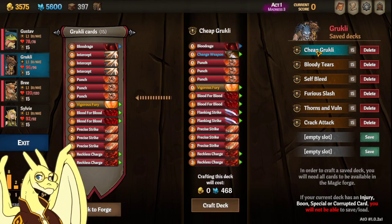First one I have is Cheap Grookly, which you should be able to make on Madness 16 if my stuff is correct, and it's just a 468 shard deck, pretty cheap. All the rest of the decks are going to be very expensive, so be prepared for that.